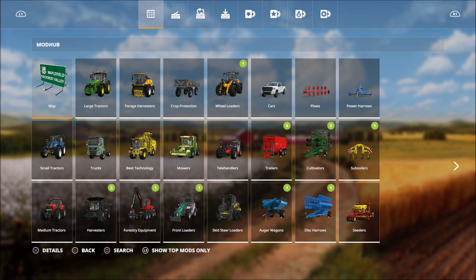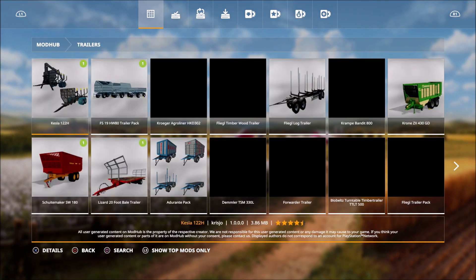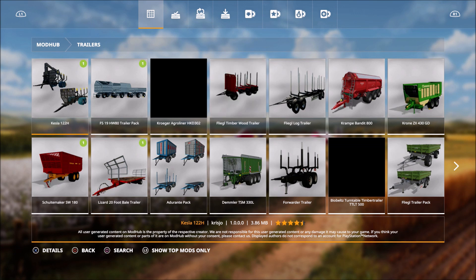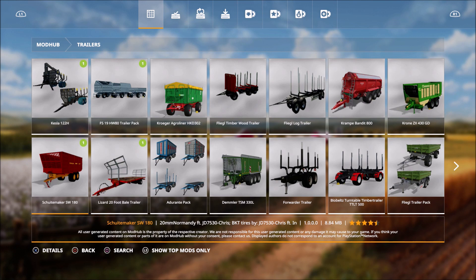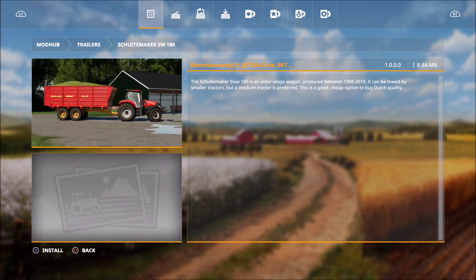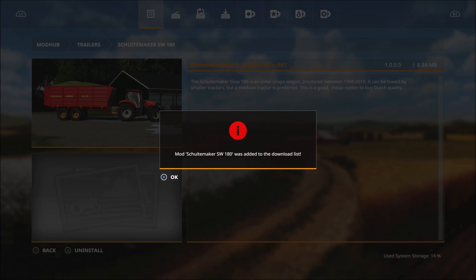So now say you want to find one to download. Let's go into Trailers. Come over here to one of these — this bottom one right here looks pretty cool. Click on that, and then all you do is hit X to install. Hit OK.